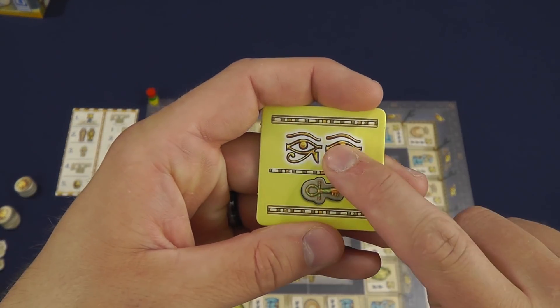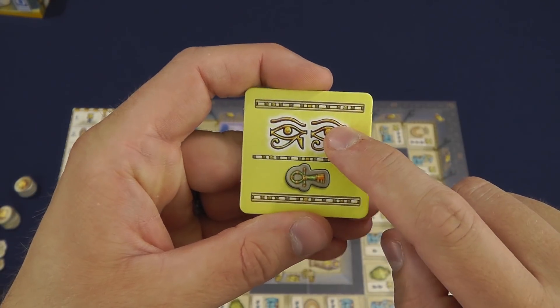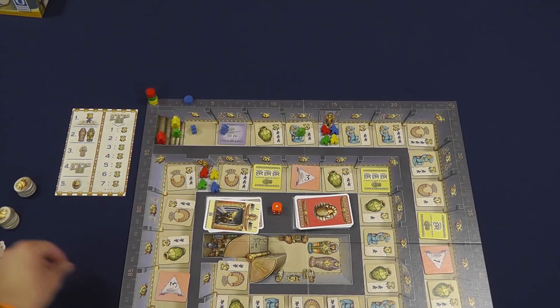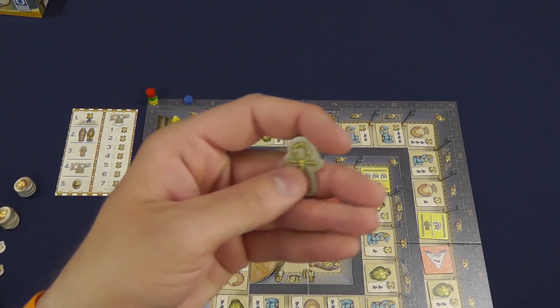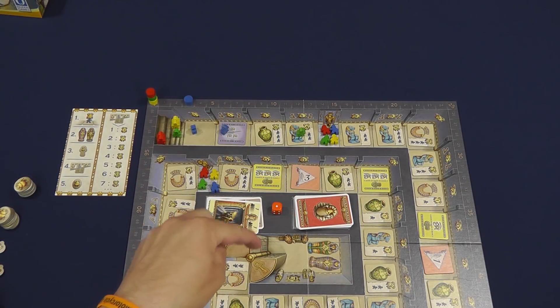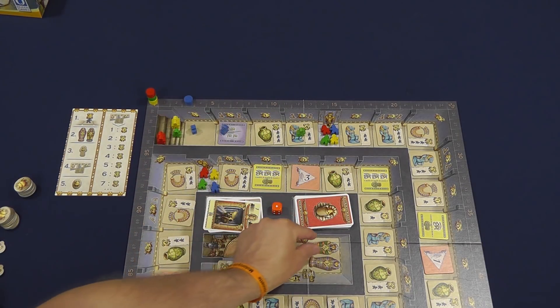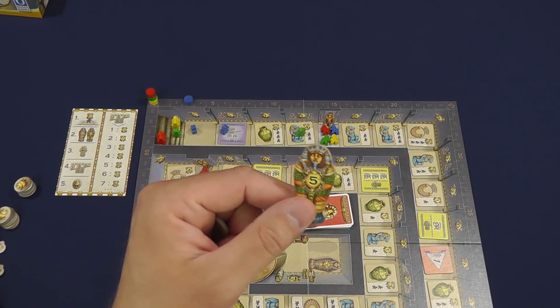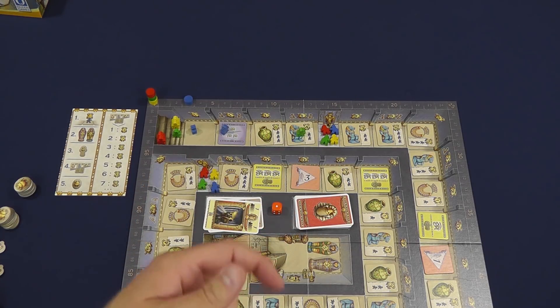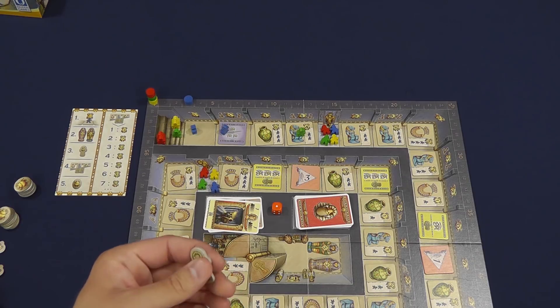This action will allow you to choose the top card from one of the two eyeball decks, or you can take a key. Keys are pretty important — they're only worth one victory point at the end of the game. However, you need a key in order to enter the final chamber and take one of the bonus sarcophagi, or even just to enter the final room, because you do get points based on which space you're on at the end of the game.